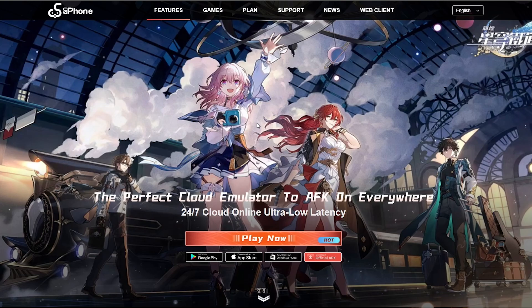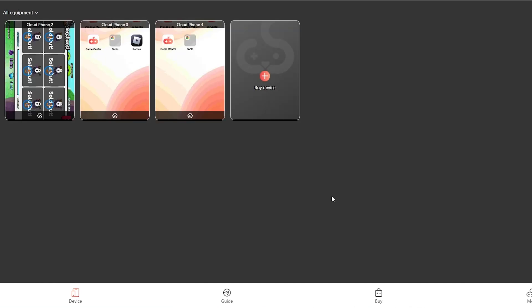For PC users, you do not need to download an app at all — just click Play Now and it will take you right to the web control panel where you can log in. You'll see your first device, and once you get those free diamonds from clicking my link, you'll redeem them for free time and one of the cloud phones will pop up. That's where the setup process begins.